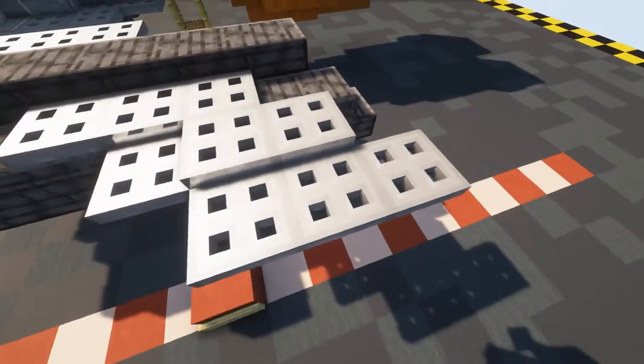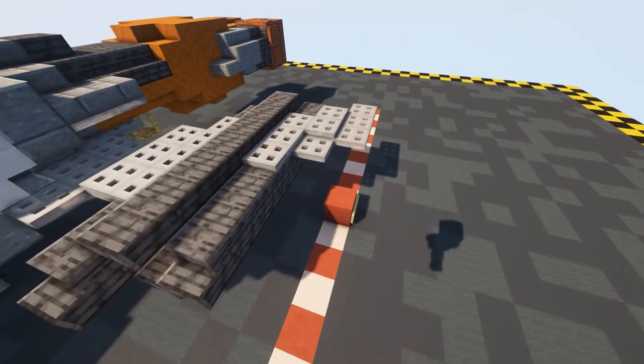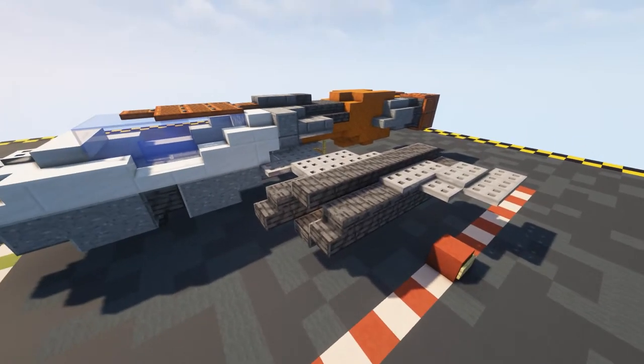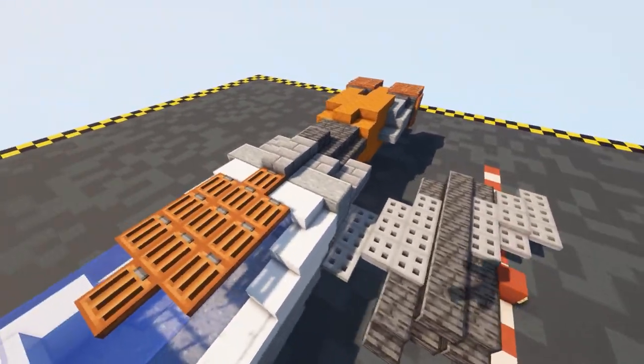We get this little shape of the wing coming in, and that is how to do the SC Hawk's wing. Just repeat exactly the same as what we did here on the other side.